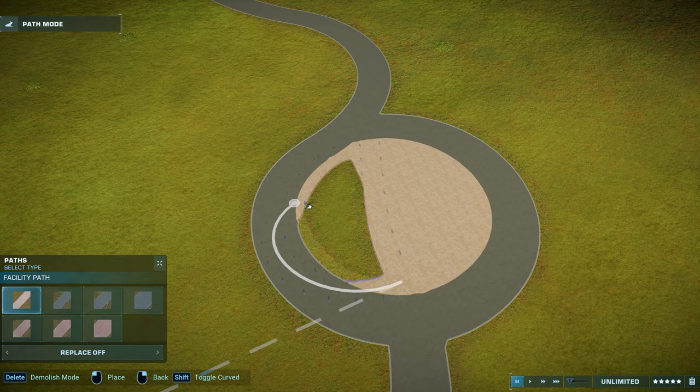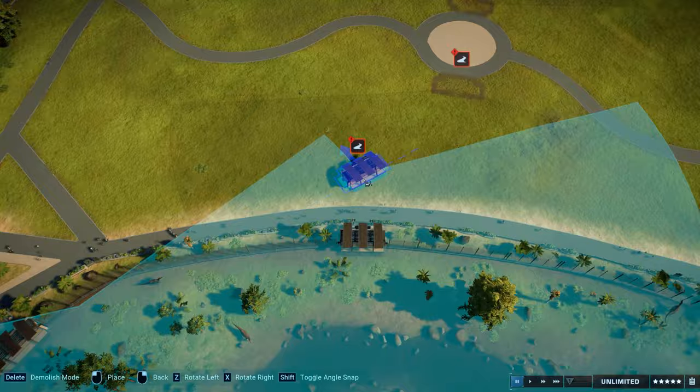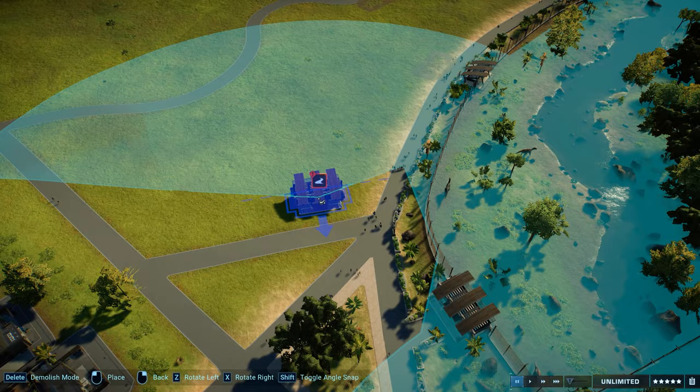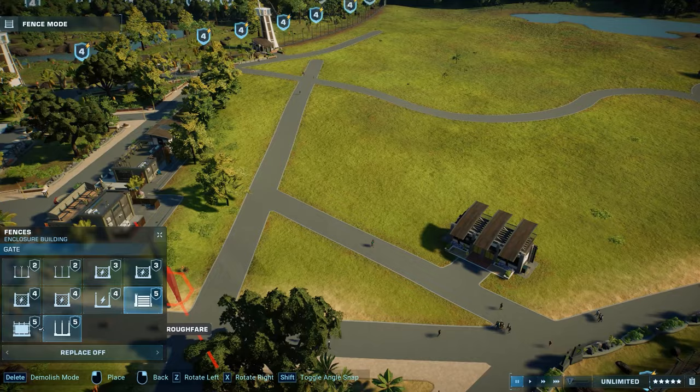Today we'll build a swamp for those guys — a wetland section — that will house those 3 carnivores that love to eat fish, at least in this game. Under all of my episodes from this series, there were requests about the Spinosaurus, about the swamp section, about the Suchomimus and some about the Baryonyx.